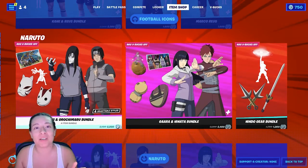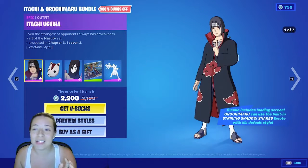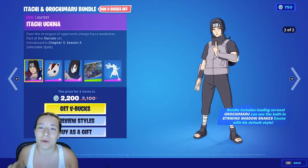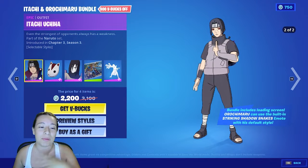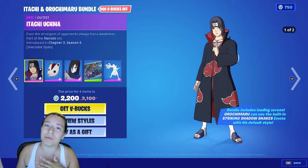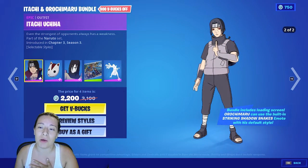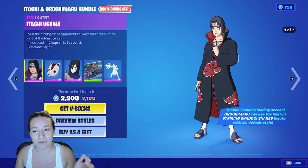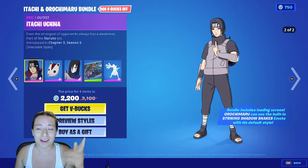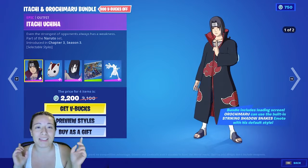The first bundle we're going to see is Itachi and Orochimaru's. Itachi was an iffy character for me — they played him so well as the bad guy, but I got warmed up to him later on throughout the show. We got two styles for him: the Akatsuki version with his clothes, and then the second one, which is when he was in the Black Ops.